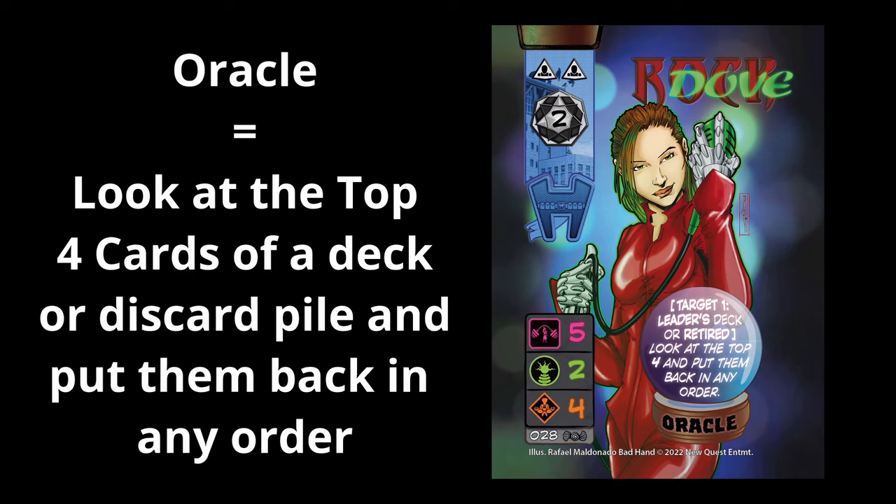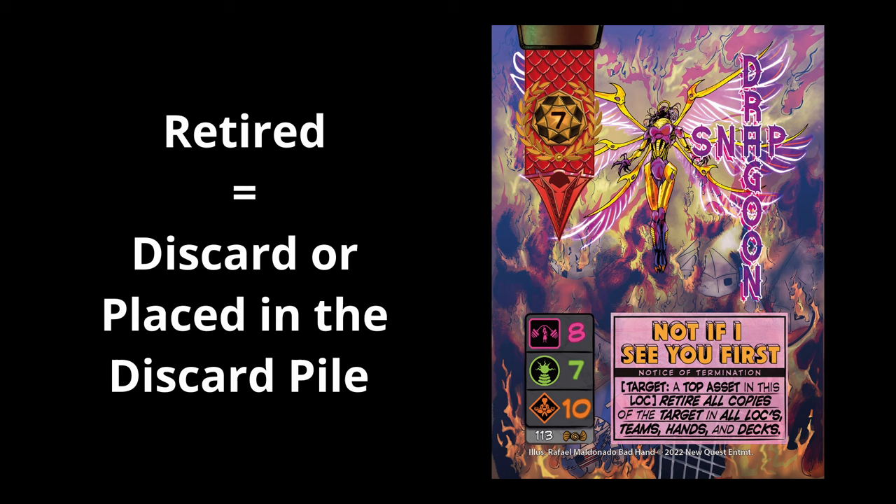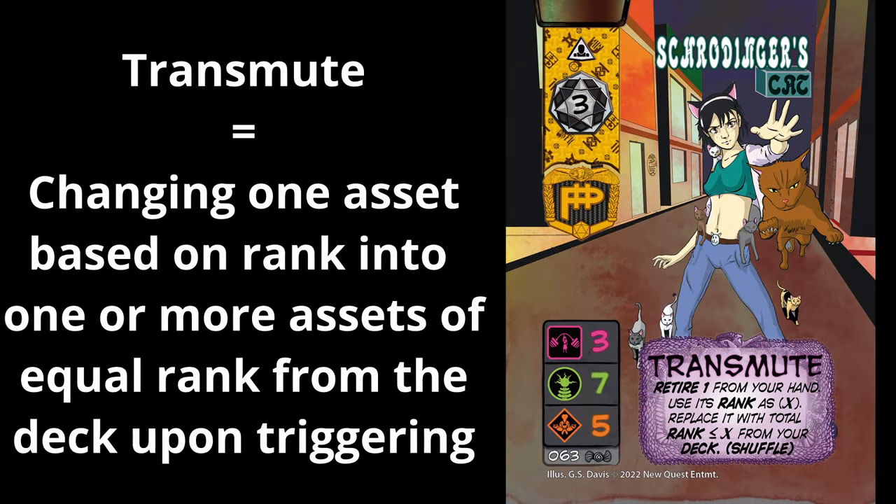Oracle allows you to look at a number of assets on the top of the deck and return them in any order. You can also look at the retired pile with this ability, so it's a little better than just looking at the top few. Portal is a special targeted ability that allows you to move assets from one team to the top of another team. Portal is particularly relevant for multi-location games, otherwise you may only have access to your admin and the one location. Retired is when assets have been taken out of play — death never seems to be permanent for superheroes. At any time you may look through your retired assets but you may not change the order of them in retirement. You may not look through your rival's retired assets except their top retired asset — basically this is just the discard pile.